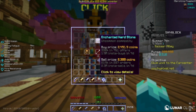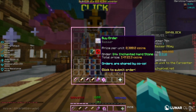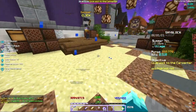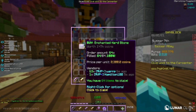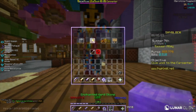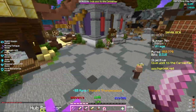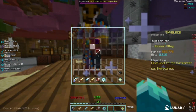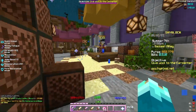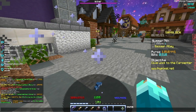Hearthstone looks pretty nice. So I'm going to create a buy offer of Enchanted Hearthstone. That's gonna cost me 147,000 coins. Sweet baby Jesus, I did not expect it to fill up that quickly. Now we have our 64 Enchanted Hearthstone. And I'm not going to be a complete dummy this time — I'll create a sell offer. And there we go, it's sold, leaving me with 10k profit even including the 10 coins I lost.